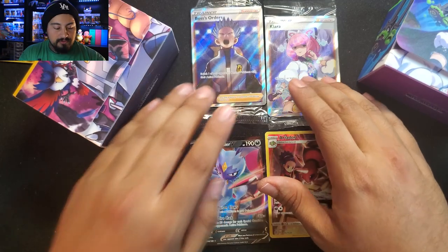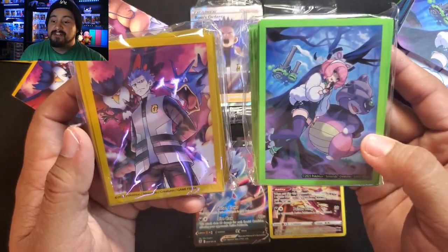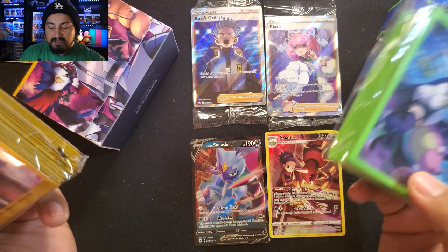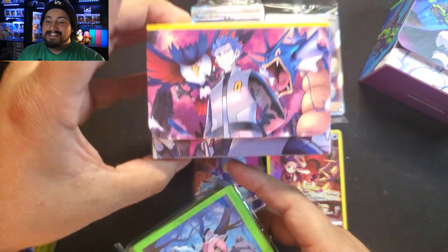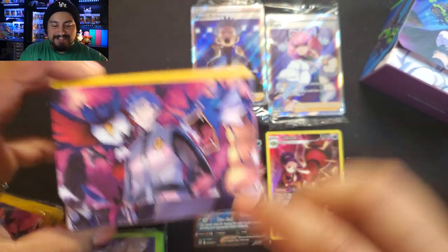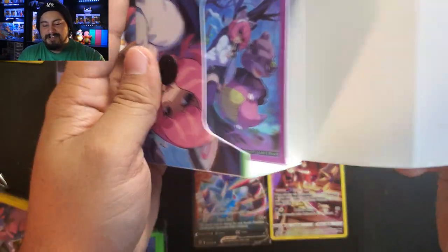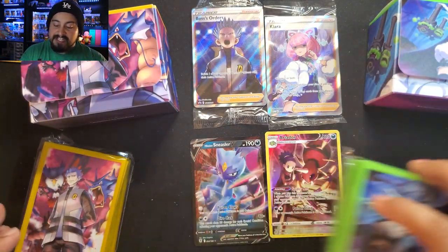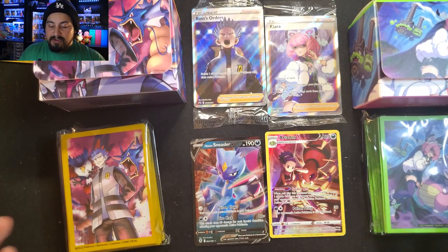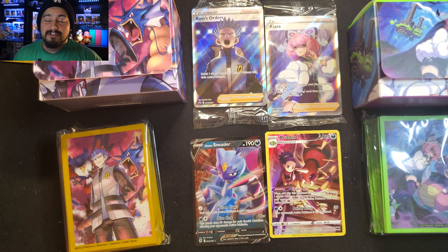Two deck boxes, the promos — the coins are cool if you're into that. I like the Clara sleeves more. If I'm going to pick one to buy I'll definitely pick Clara — I like the color scheme better on the deck box. I do like the Cyrus one though — Gyarados, Honchkrow — that's really cool. When you open it up you have his face inside. Overall I'll give this a solid four out of five. Really good box — the pack lineup's not too great but it's good enough for seven packs at $35 or $40. With the promos and everything else, it's not bad.